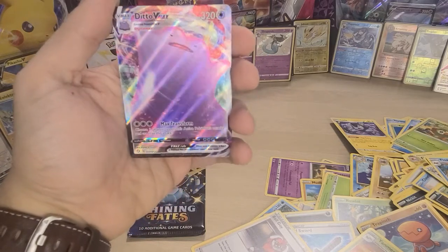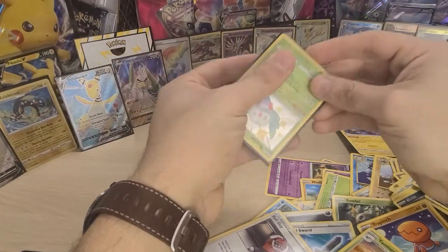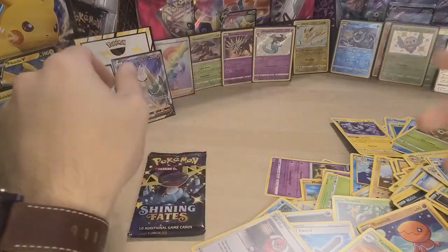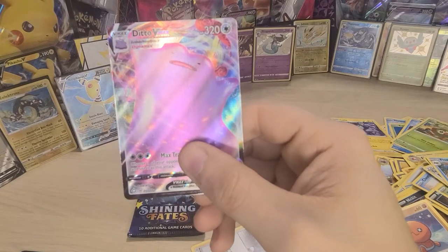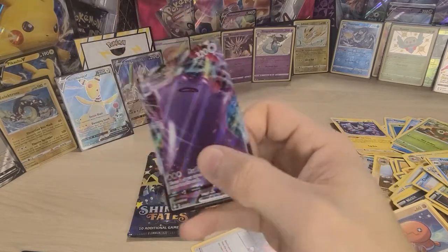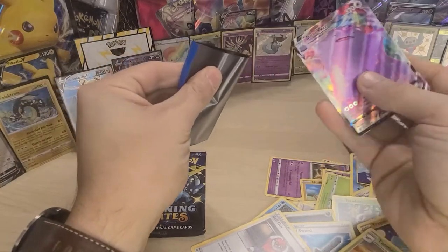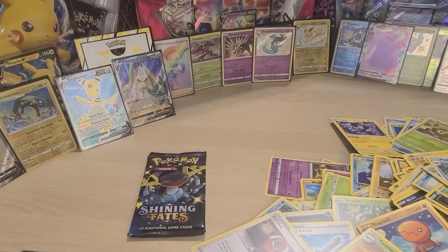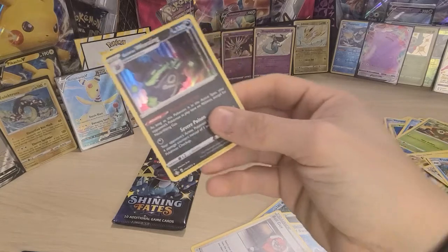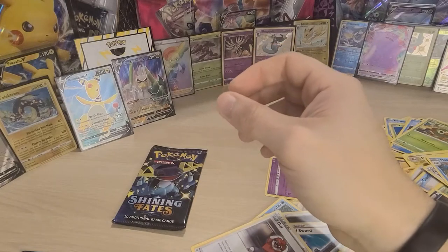I wish I got him but I'll take it — look at this, what hits I'm getting today! The recap is gonna be insane on this. I just don't even have any more room to put these guys. Looks pretty clean. Last pack — we forgot to sleeve Galarian Wheezing. Are the Pokémon gods really on my side today?